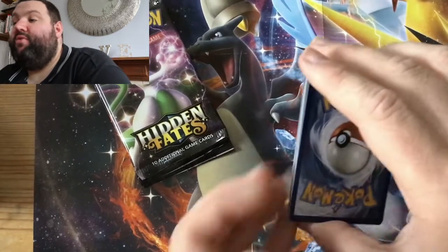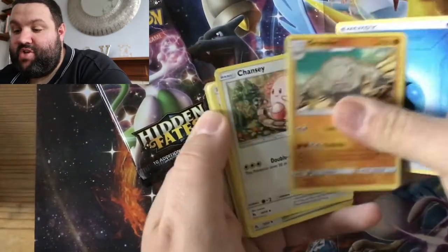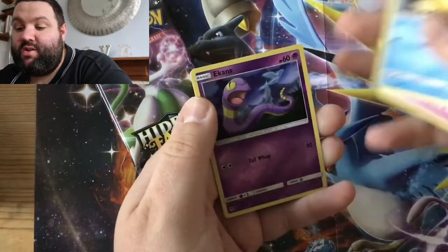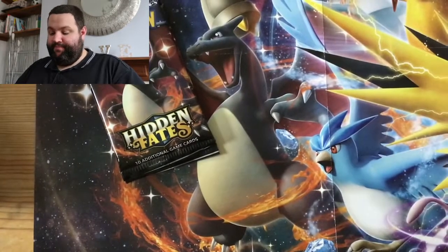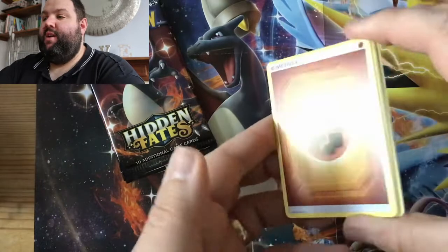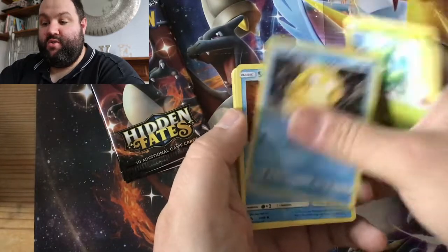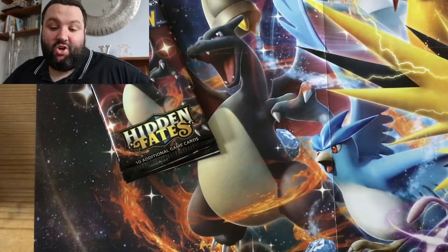So if you're ready for the fourth but last Shiny Mewtwo pack — in 3, 2, 1 — water, it's water. Graveler, Chansey, Brock's Pewter City Gym, Paras, Caterpie, Charmander, Clefairy, Psyduck, reverse holo Ekans, and a Butterfree. Boo — we're always due one dud pack. This is the last shiny Mewtwo pack of this opening. In 3, 2, 1 — electric, it's Fighting Energy. Sabrina's Suggestion, Pokemon Center Lady, Scyther, Psyduck, Staryu, Clefairy, Slowpoke, Pikachu, reverse holo Pokemon Center Lady, and a Weezing. Well, there's a couple of dud ones.